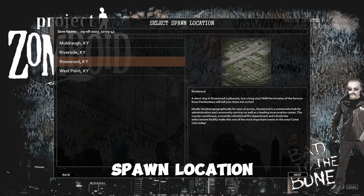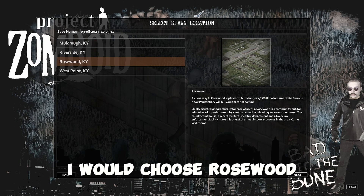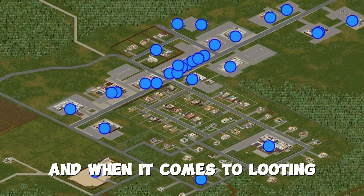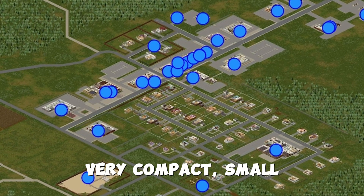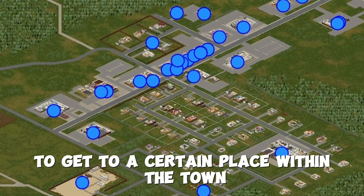Tip number three: spawn location. I would go with Rosewood. The zombie population is relatively small, and when it comes to looting, all the buildings are within walking distance. The town is very, very compact and small. You don't have to walk or drive too far to get to a certain place within the town.